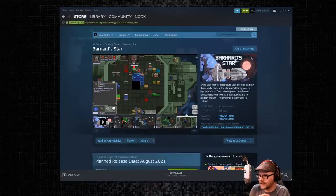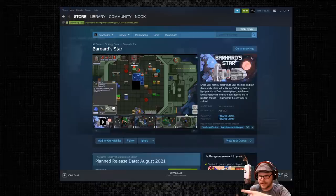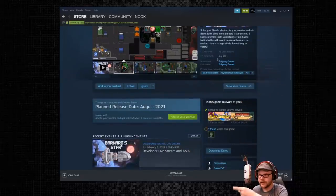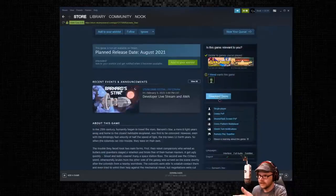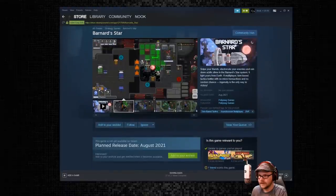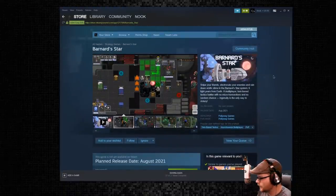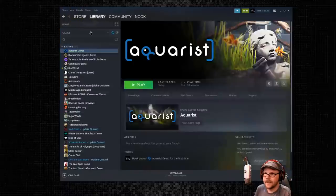So this is Barnard's Star. It's just like a turn-based tactical thing. I guess the multiplayer is kind of like a focus on it. It's by Poliwag Games. It comes out in August, but we have a demo on the Steam page, which I'm checking out here. I've had this on my list for a little while and I finally decided to get around to it. So let's check it out.